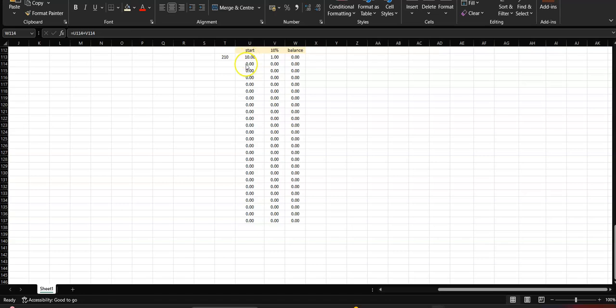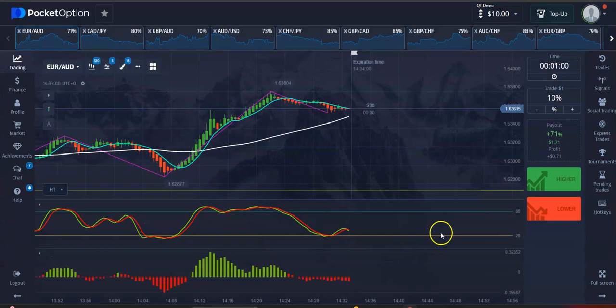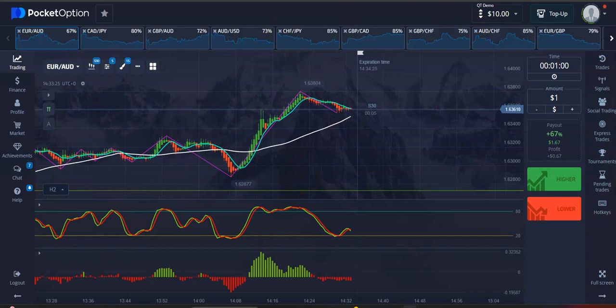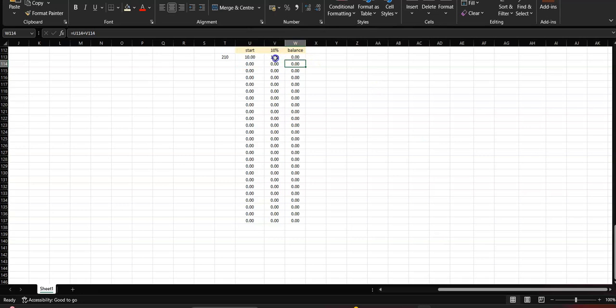It's going to be my first time trying it, so let's see how it goes. When you place 10% of your total balance per trade, that means you can only place 10 trades before you're out of the game. So we're going to gamble 10 bucks on the demo account with real trading pairs. On the first trade we're going to use 10% of our balance, which is one buck.